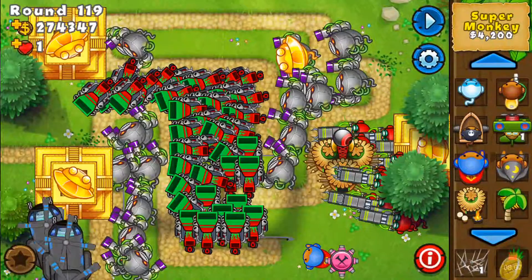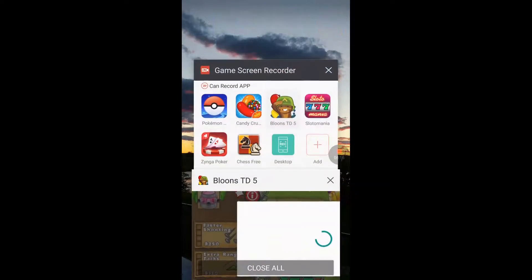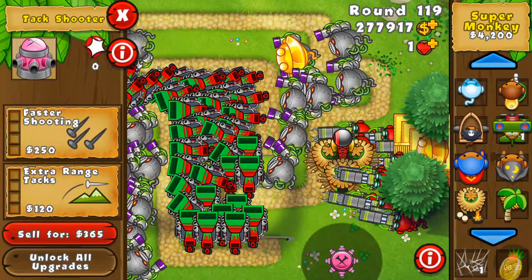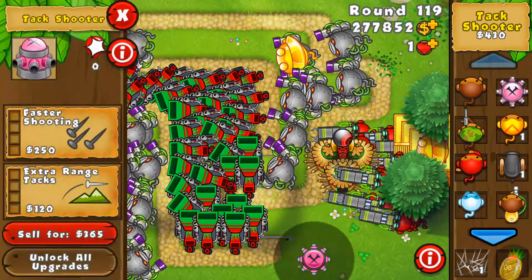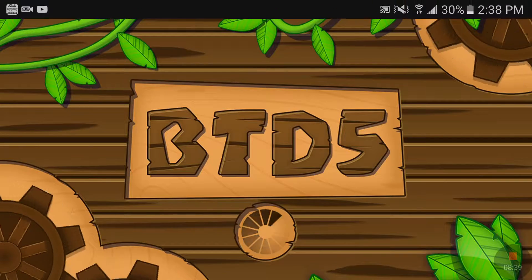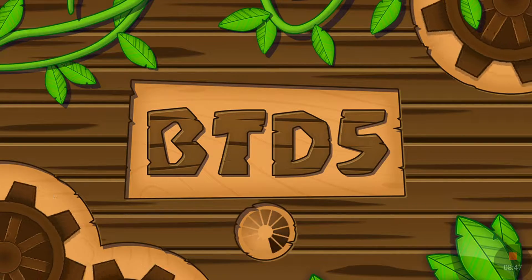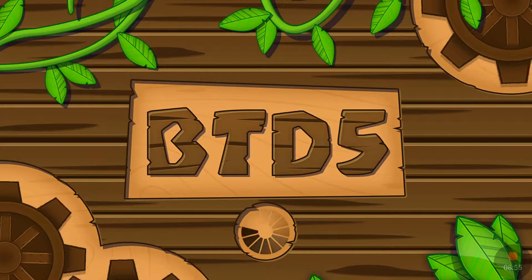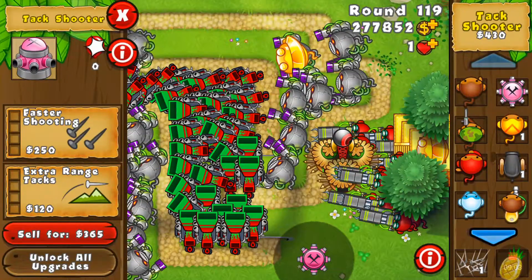Let's quickly move on to the money glitch since that's what you're really interested in. First things first, you click on that 'unlock all upgrades' option. It's possible they patched this out, but let me reopen Bloons Tower Defense 5. There we go — this is supposed to take about a minute or so to load back up. Once that loads back up you are ready to start getting infinite money.